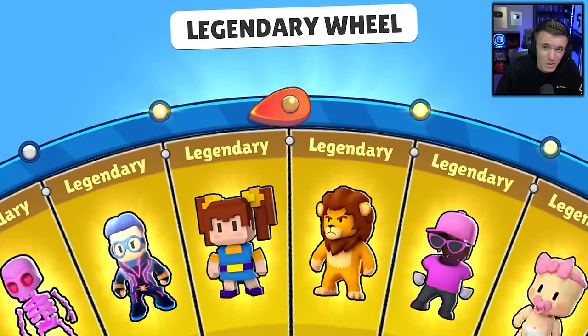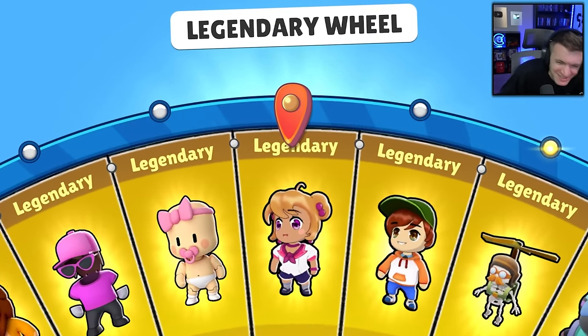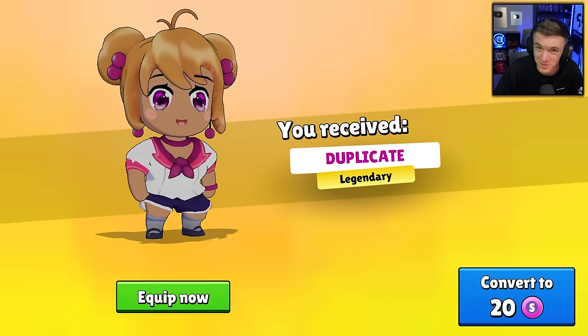We'll do one more spin. Thank you guys so much for watching, I hope you enjoyed! Drop a like on the video and let me know what you got from this wheel if you spun it. Make sure to use code CORAL in the Stumble Guys item shop. We could not get Miss Invisible — that's unfortunate — but much love, catch you guys in the next one, peace!